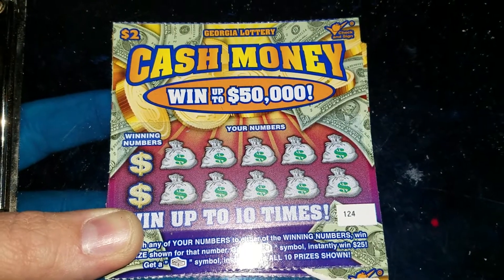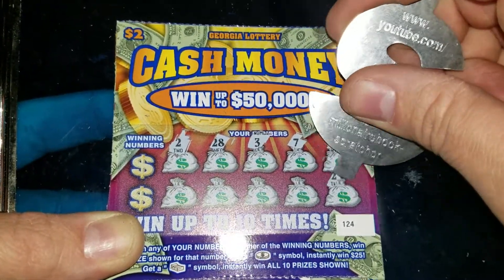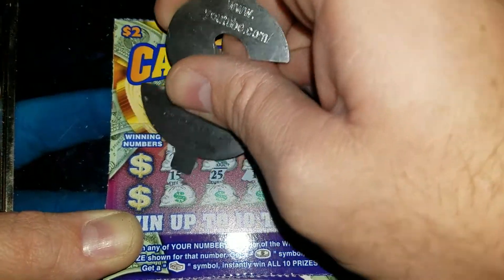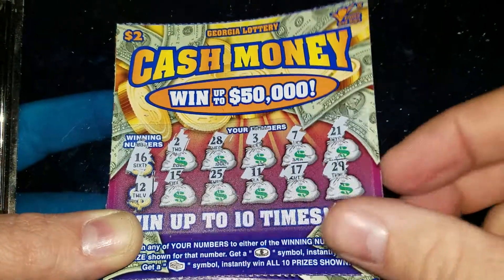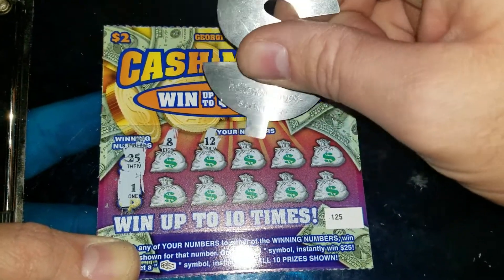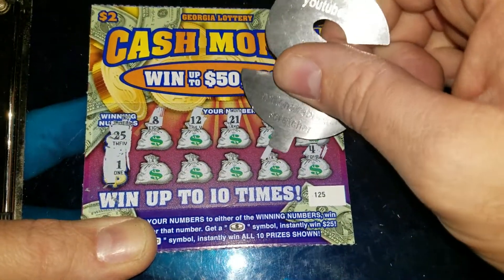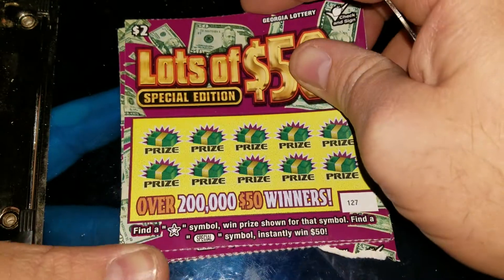Ticket 124 — a 2, a 28, a 3, a 7, a 21, a 29, a 17, an 11, a 25, a 15, a 16 — nope. Got a 15 and a 17. Ticket 125 — a 25 and a 1. Nothing. So we just won $2 on the Cash Monies.